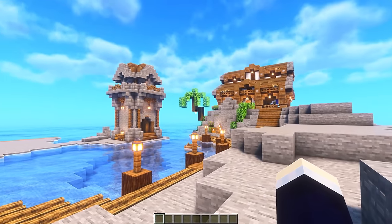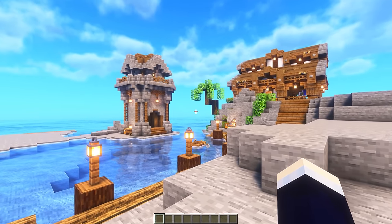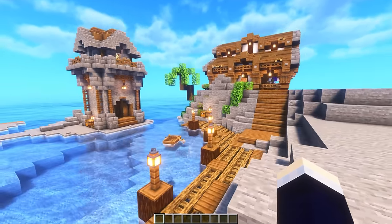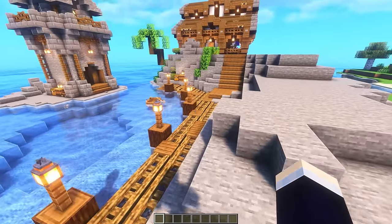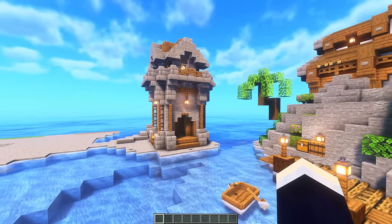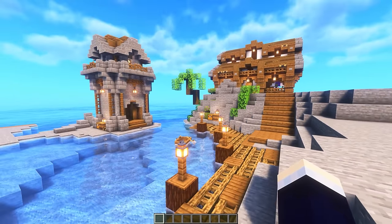Next up, we have the Cove Dock. Once again based on an image from Reddit - it's actually a 3D render of an area that looks basically like this, and I just recreated it in Minecraft. We've got a nice little dock that surrounds this area, it also leads up to a build up here, and then we have a lighthouse over here, a palm tree, and yeah, just a couple of neat little details.